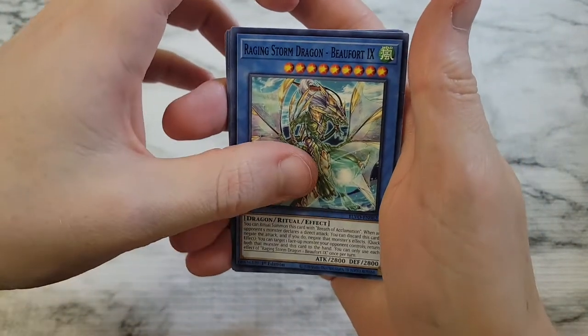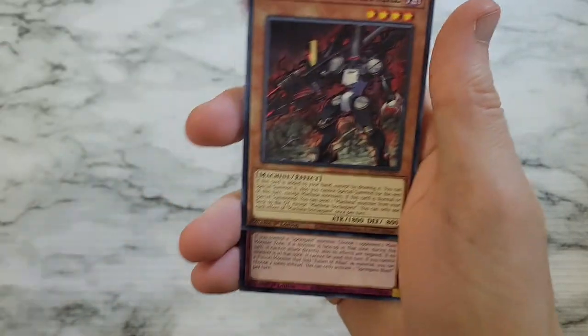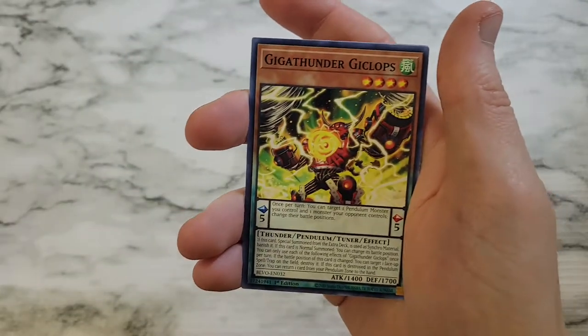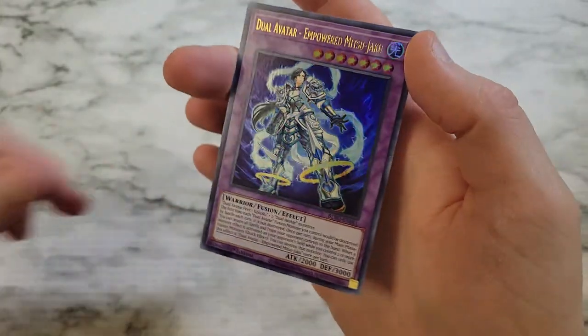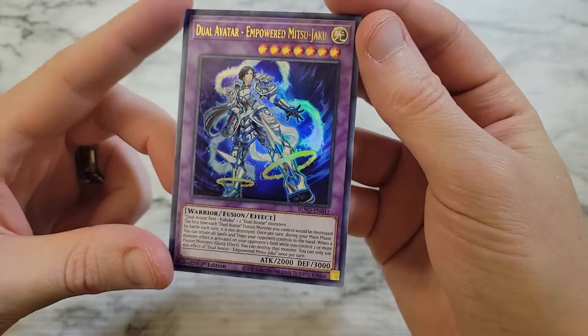Raging Storm Dragon Viewfort Nine, Springans Pador, Machina Unclasper, Springans Blast, Warrock Schuyler, Giga Thunder Gigaclops, Arm Dragon Ritual, Dogmatic Genesis, and then an ultra rare — Dual Avatar Empower Mitsu Jaku. That's gonna probably round us out.